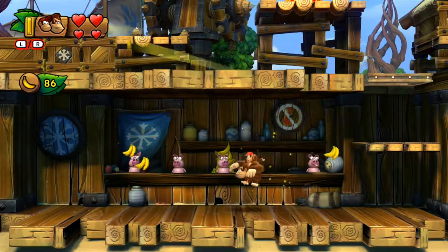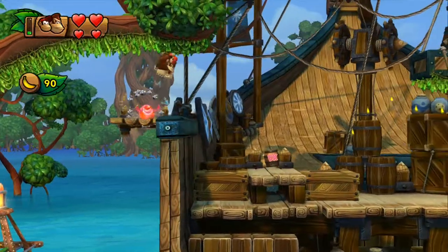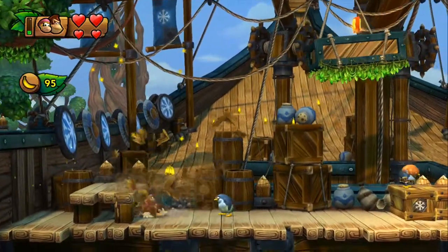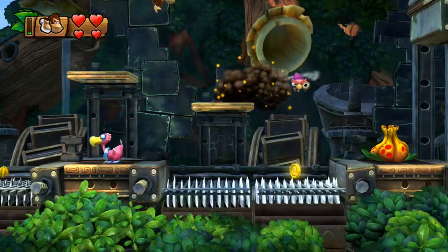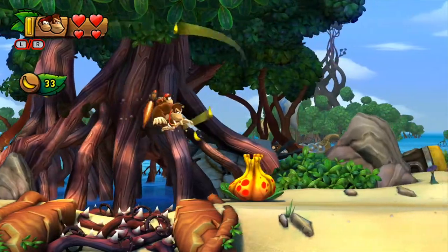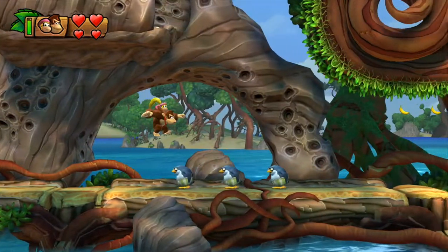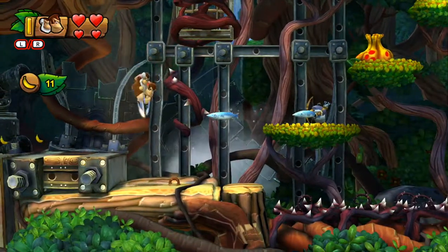This 2D side-scroller takes everything the Donkey Kong Country series is known for and builds on it. Instead of DK and Diddy, this time around the two of them are joined by Cranky Kong and Dixie Kong, each adding unique abilities. Diddy has his jetpack which allows him to hover in place or move around for a short period of time, Dixie has her ponytail which allows for a small double jump while floating down, and Cranky has his cane to jump on spikes and get some extra height.